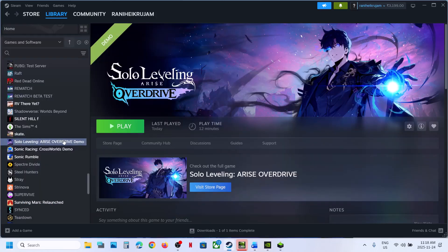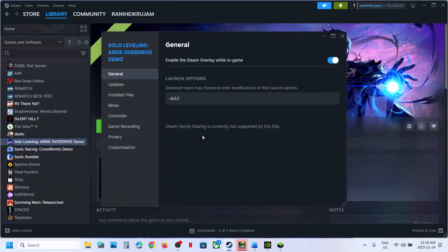Try DX11 or DX12 in the launch option. Make right-click on the game and select Properties. In the launch option, you can type in -D3D11. Launch the game and then check. If that does not work, type in -DX11. Launch the game and then check.